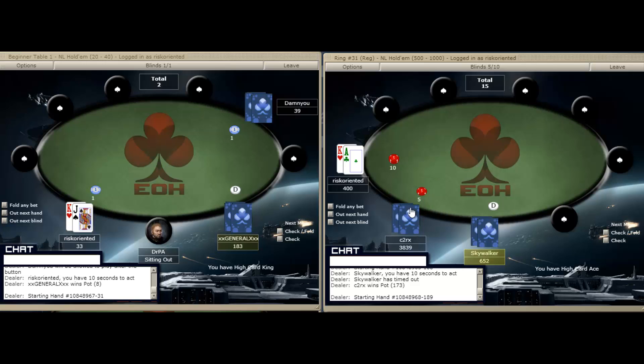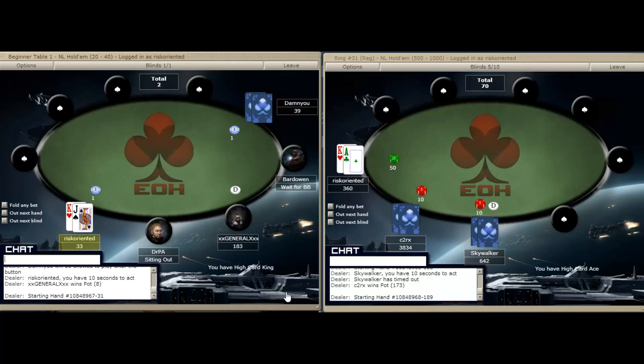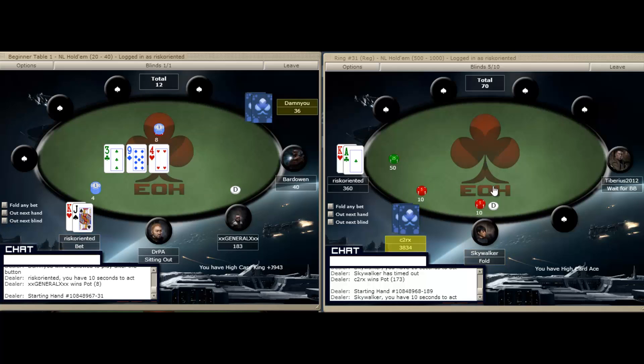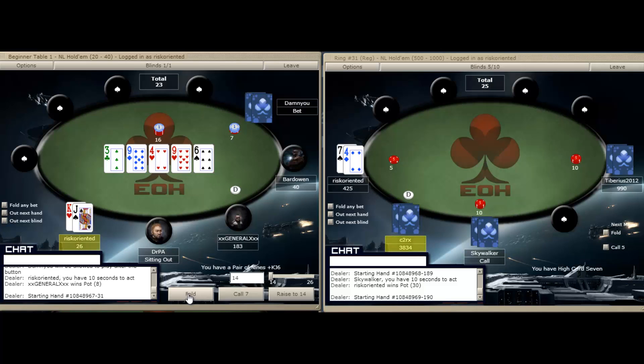We've got ace-king on the right — that's going to be a raise. We've got king-jack on the left, also going to be a raise. We're going to go about five times the big blind on the right and about four times on the left. The difference is on the right we're looking at two blinds already in, and on the left just one blind. When we do raise, we c-bet. We take it down on the right. The nine comes on the turn — there's no reason to bluff. He did call the flop, so we're going to try to check this down. He bets, we fold.